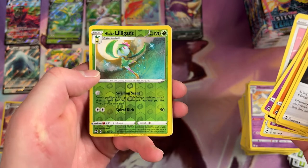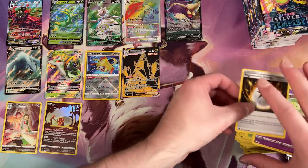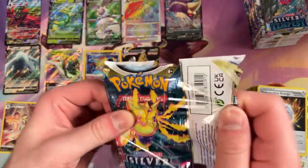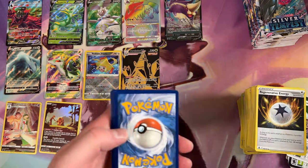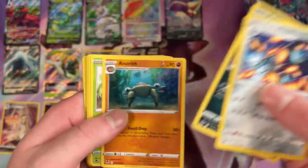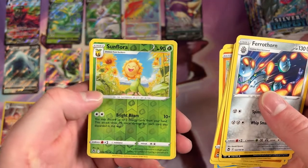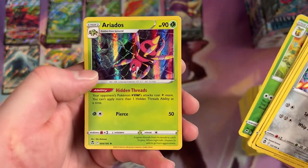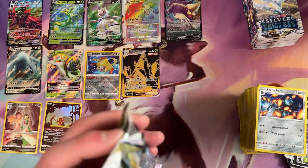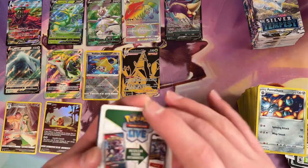Alright, we got a Reverse Holo Rare Hisuian Liligant and then a Zygarde Dog Form. Regenerative Energy is trying to get away there. Crocorock. Fungus. More Relicanth. Polucha. Sunflora for the Reverse Holo. And then a Foil Rare Ariados. That is some sweet art — big old spider. They're not the wrong kind of spiders, well, as long as they're over there.